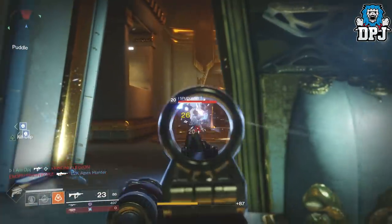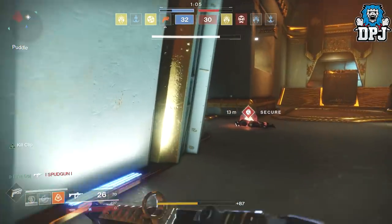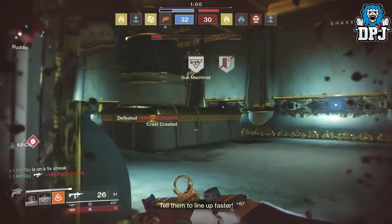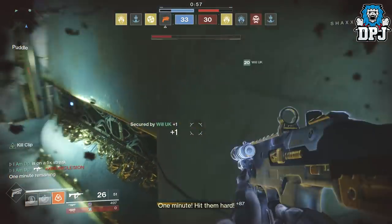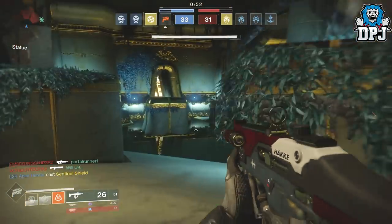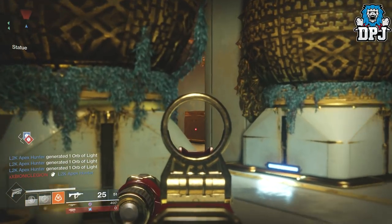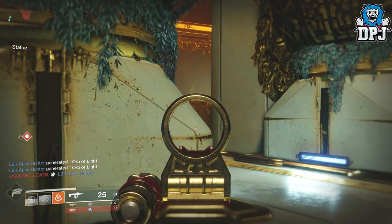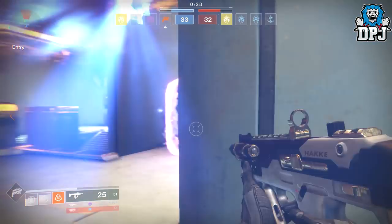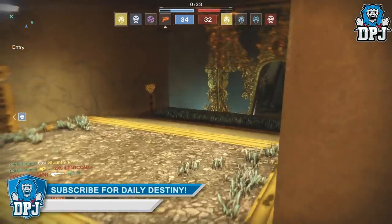Range, as you would expect from an SMG, is pretty bad — SMGs are meant to be used at close range. But in saying that, it does have great range for an SMG compared to others. Recoil shoots up to the left but it's quite controllable if you're fighting people within 20 feet. After that I'd switch to something with more range. But all in all, it's definitely the best SMG I've used in the game. Using it at close to medium range I felt unstoppable — winning every single one-on-one unless I was being team shotted. The Antiope-D is truly a beast within PvP if used correctly.